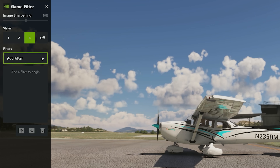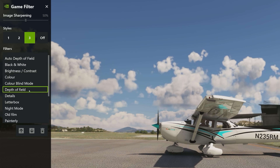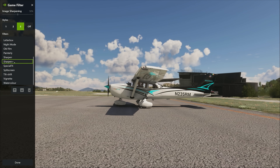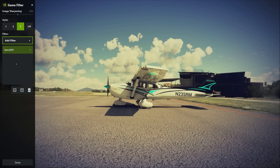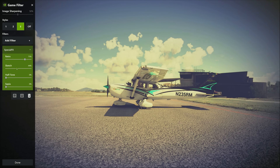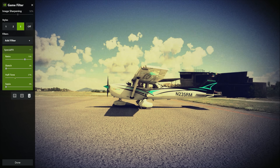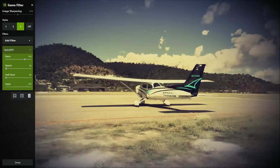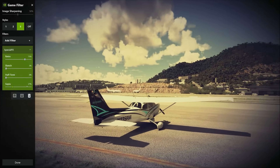Let's go into number three and get creative — we'll do something a bit mad. The Nvidia filters come with some of their own, including special effects, sharpenings, and all sorts of cool stuff. If we put in the special effects, look at the state of this — pure retro style. A lot of this can be done in post if you're editing your videos or doing screenshots, but if you just want this in the sim and want to fly in this sort of an experience, you can absolutely do that. Look how good that looks.